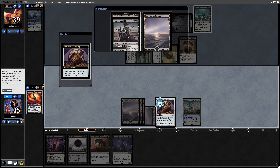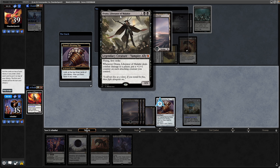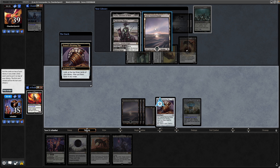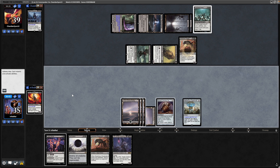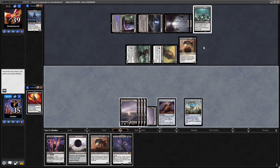This gives us time to spin the top during the upkeep. There is a Drana, Liberator of Malakir. I want to keep up the land drops here, so it can be Murderous Rider, Drana. We'll draw the Swamp this turn. They're still struggling on Black mana, but I imagine they'll draw into it with the Phyrexian Arena. As soon as they do, they'll get down the Ayara. So we're just continuing to go slow.